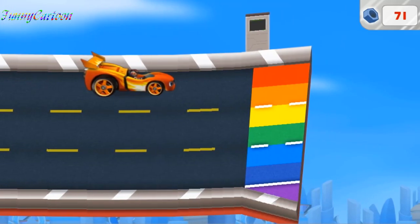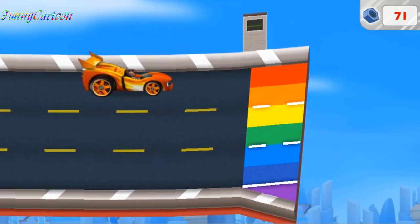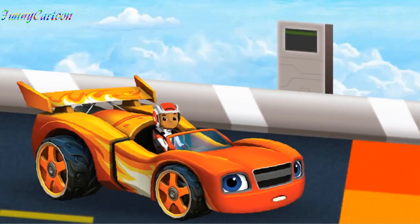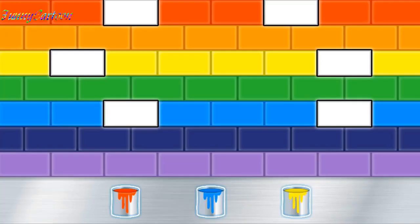Blaze, look — there's no more track! And what are those rainbow colors at the edge? Hey, check it out — a computer! It must release the sky track! We just need to enter the colors that mix together to make the color of that lane! To complete the rainbow pattern, we need to fill the spaces in the road!